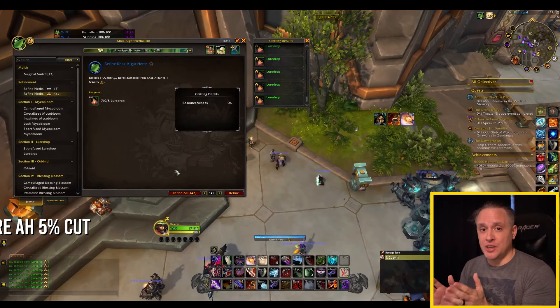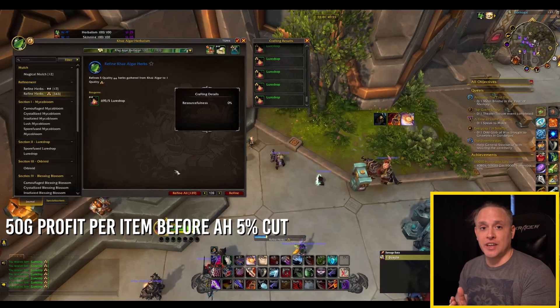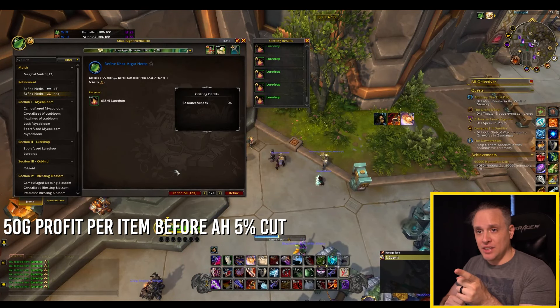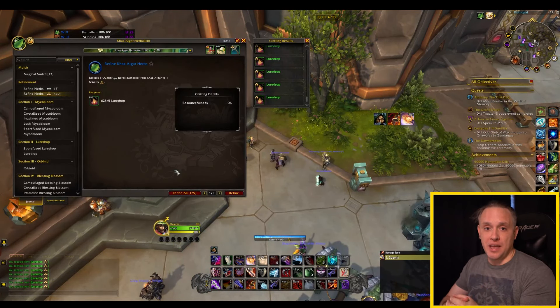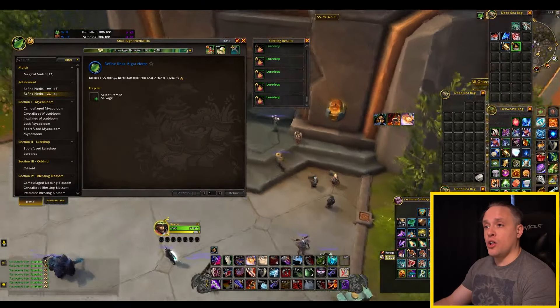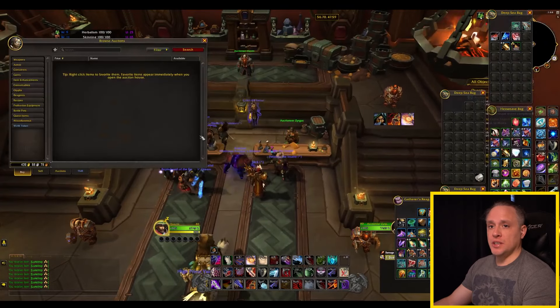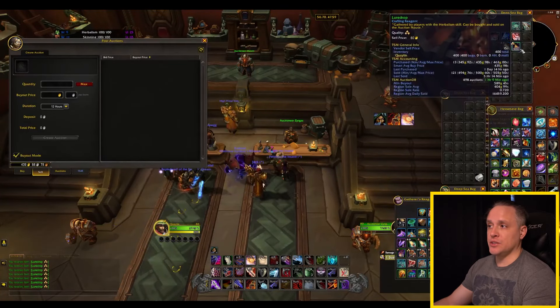That means before payout there's a 50 gold profit, but you have to take into account the 5% cut that the auction house takes. Let's go ahead and blast through these and see how much gold we're potentially going to make — and this is taking less than 10 minutes. Now that I've gotten all of these lore drops converted over, we're ending with 400. We're going to jump into the auction house and see how much we can sell these for.